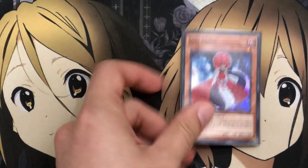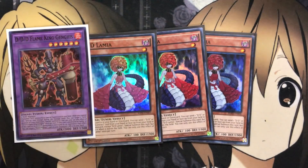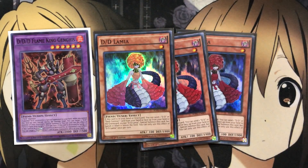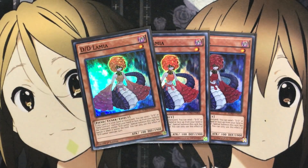For synchro plays I'm running three DD Lamia. If this card is in your hand or graveyard, you can send one DD or Dark Contract card from your hand or face-up field to the graveyard, except DD Lamia, to special summon this card, but banish it when it leaves the field, once per turn. You can summon DD Genghis, then summon Lamia for a synchro play into Alexander, and summon Lamia back with cards to send off for bigger plays. Running three is important since it banishes itself and you'll lose resources.